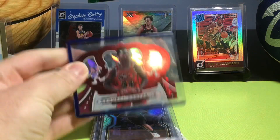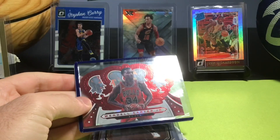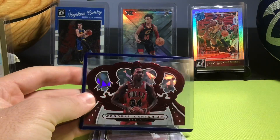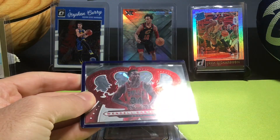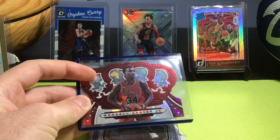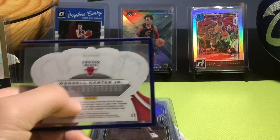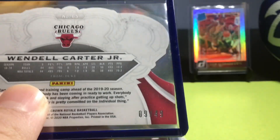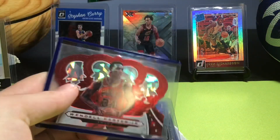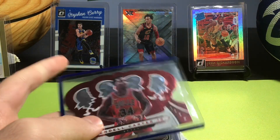The last card is a Wendell Carter Jr. red Crown Royale card. Shout out to Wendell — he's played really good this year but he went down with an injury that's going to sideline him for a bit, so hope for a speedy recovery. The red matches the Bulls jersey which is sick. It's from 2019-20 and it is numbered 9 out of 49 — short print. Really nice one.